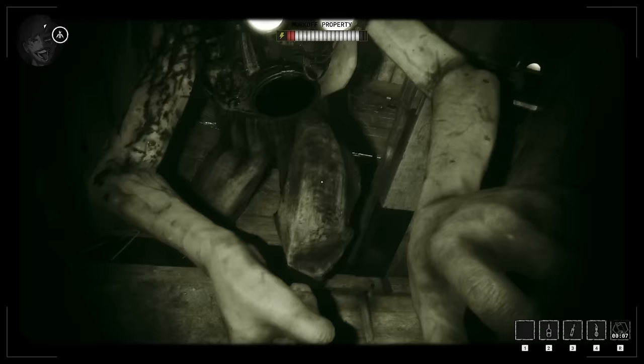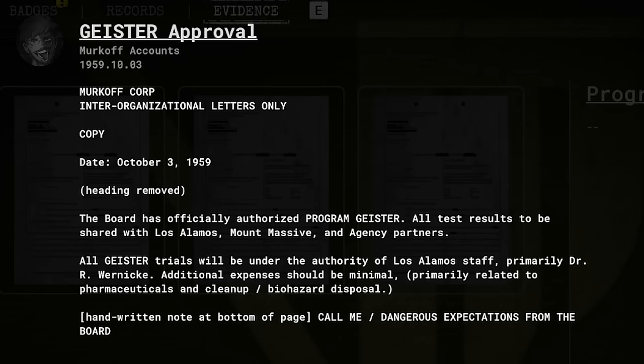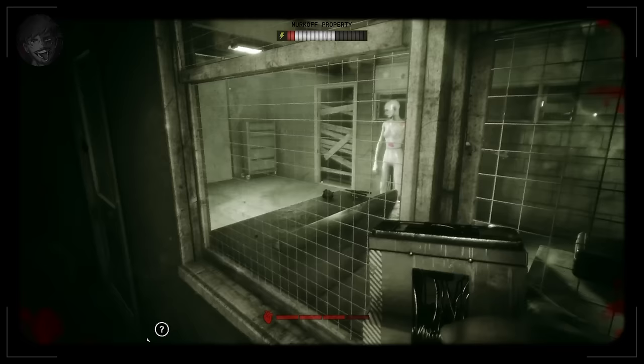Wernicke had proposed the idea of trials in Program Geister, and the results would be shared with the team at Los Alamos and the staff at Mount Massive Hospital. Program Geister is then approved by the Murkoff board. The Geister trials will be under the authority of the staff at Los Alamos and not Easterman and the staff at Signala. A handwritten note at the bottom states that the Murkoff board have dangerous expectations.